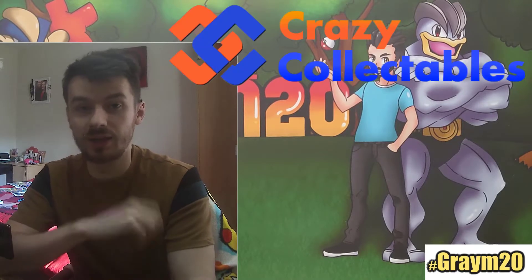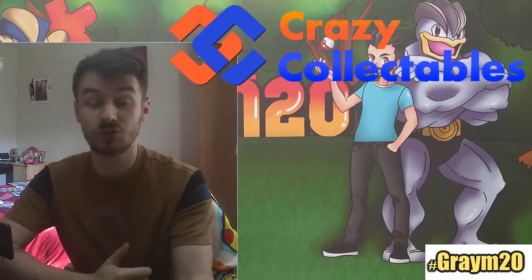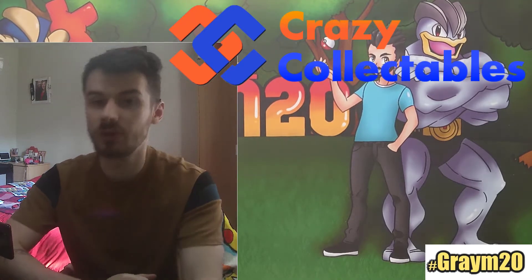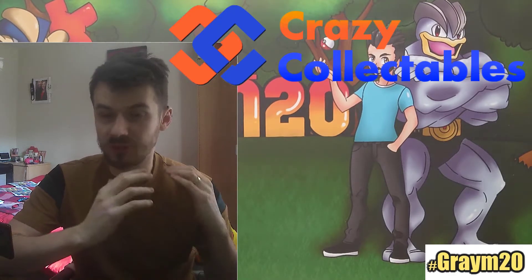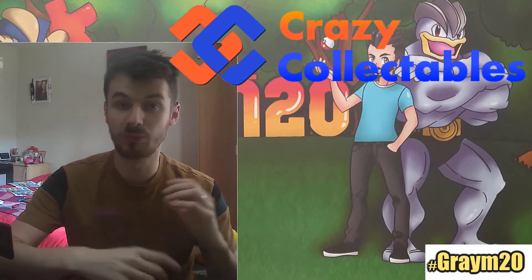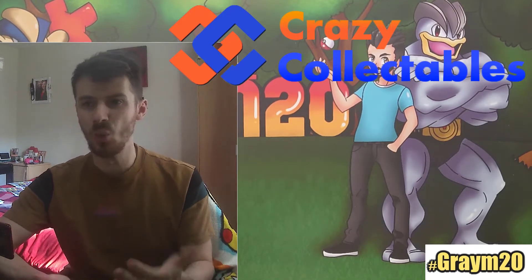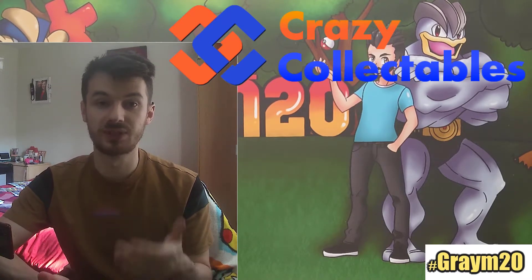There's a website called crazycollettibles.net — I'll put the link in the description below. Basically it's a UK site, it's also a shop. You can buy stuff from them straight away, but they also do trading. There's a trading calculator on there, so once you've counted up all the cards you want to trade in, you put them into the different boxes and it tells you at the bottom how many points you're allowed. Each point is worth about one pence, so you can work out how many points you need for certain products.